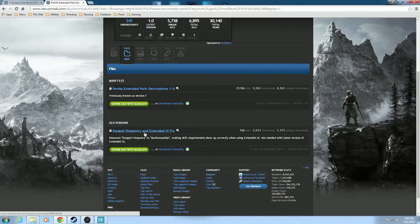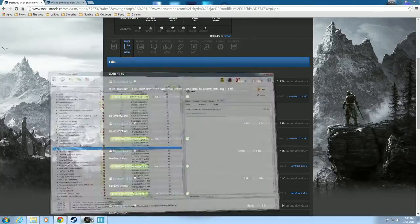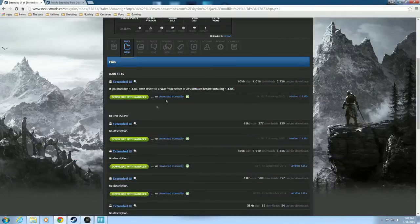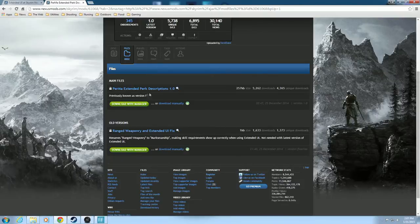I want you to get this one right here: Range Weaponry Extended UI Fix. It renames Range Weaponry to Markmanship, making skill requirements show correctly when using Extended UI. Not needed with the latest version of Extended UI. This is version 1.1.0 Beta — I think we've got that newest version, so we really don't need that. But I wanted to point that out to you. So if you are using 1.0.0 or 1.1.0 A, you could either get the newest version or use this fix, but with 1.1 Beta you don't really need to.